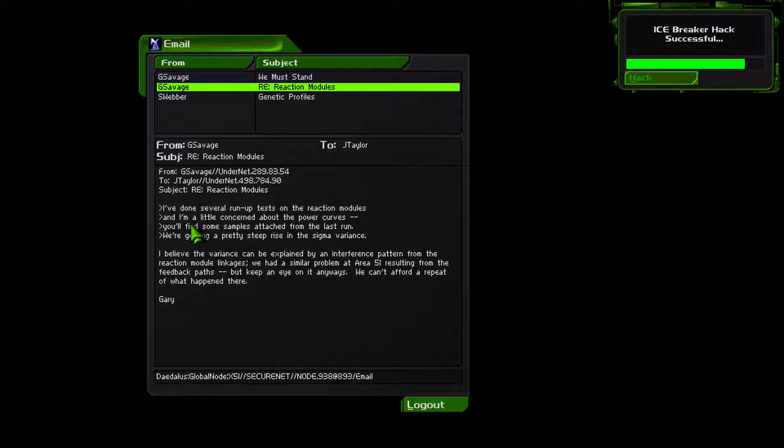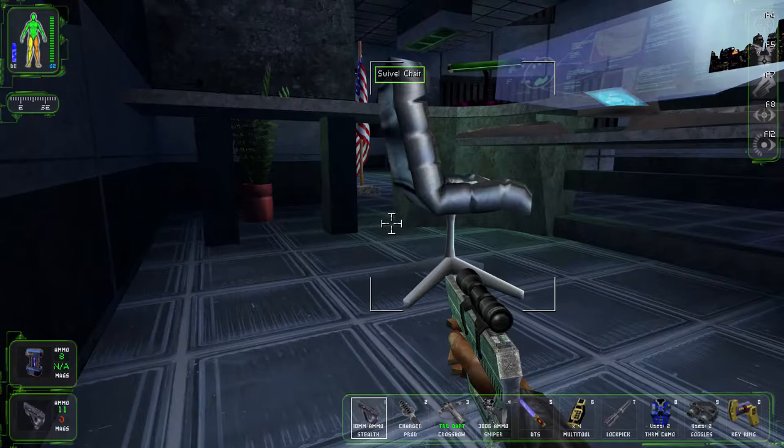Reaction modules: I've done several run-up tests on the reaction modules. I'm a little concerned about the power curves — you'll find some samples attached. In the latest run we're getting a pretty steep rise in the sigma variance. I believe the variance can be explained by an interference pattern from the reaction module linkages. We've had similar problems at Area 51 resulting from the feedback pass. Keep an eye on it. We can't afford a repeat of what happened there. God, what happened at Area 51?